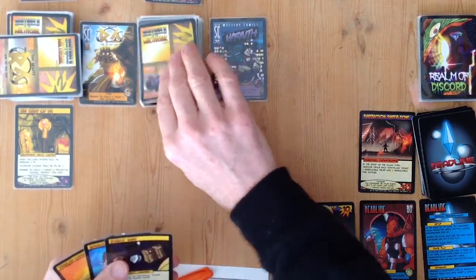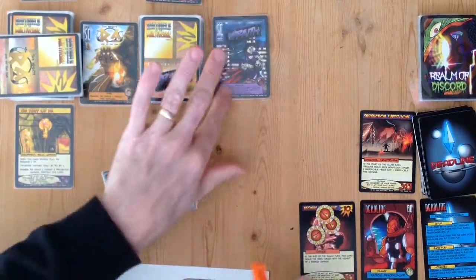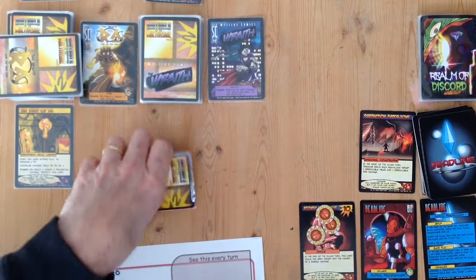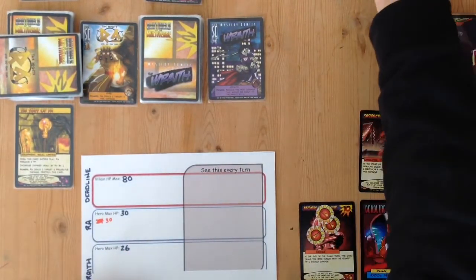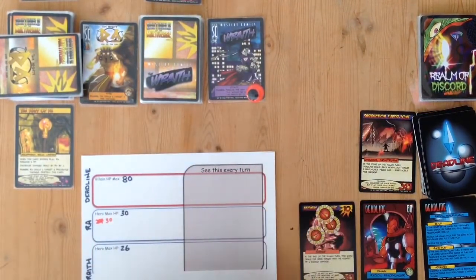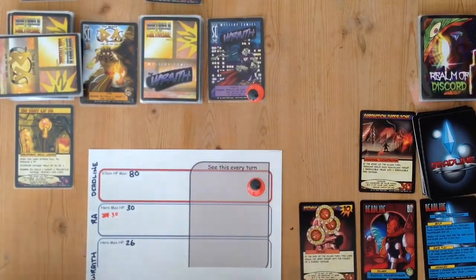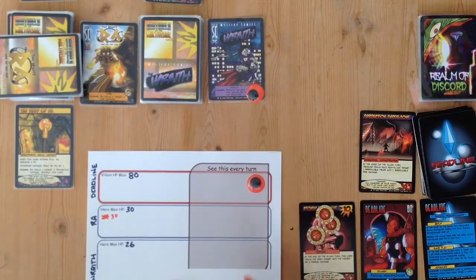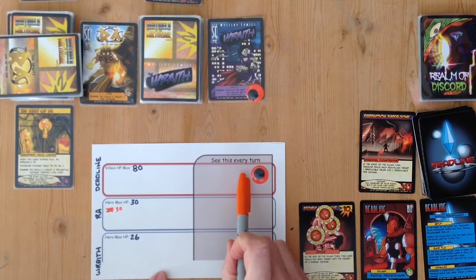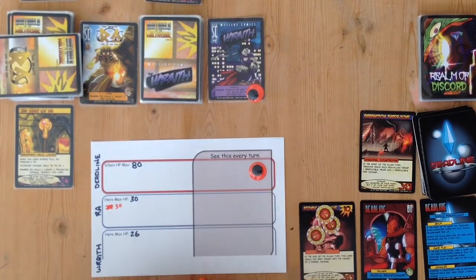We played a card, now Wraith uses her power. She uses her inherent power Stealth, which reduces the next damage dealt to the Wraith by two. To remember that, I'm going to put a couple of marker tokens — little eyeballs — on the villain and environment areas as a visual reminder. If the villain or environment tries to deal her damage, I'll check the matching eyeball. It's not a perfect system but it works for now.